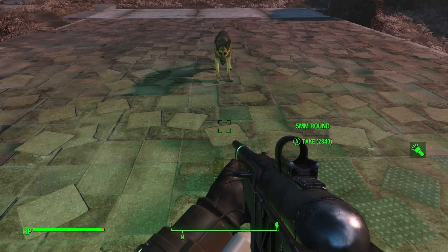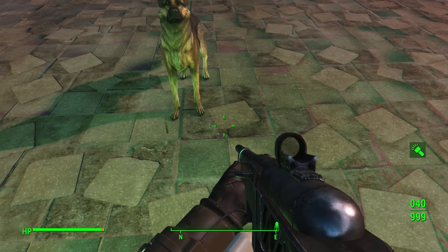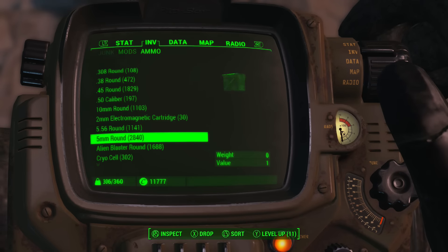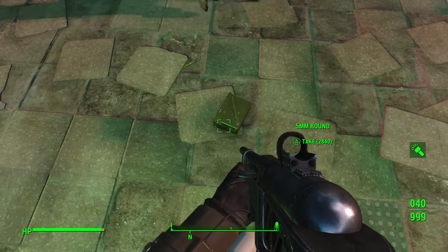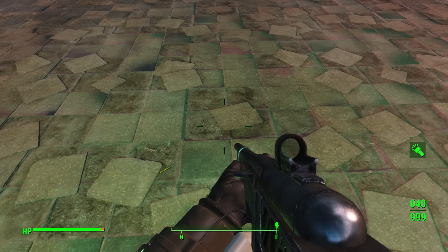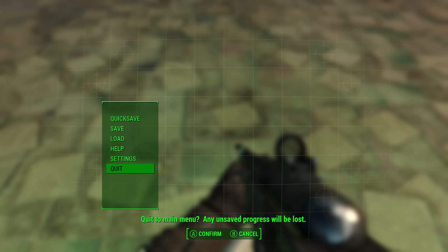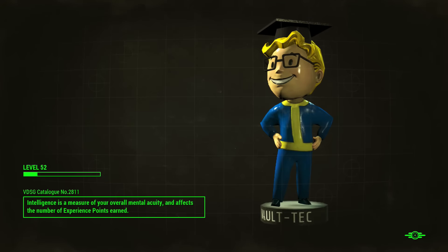So just as a quick recap: do the Dogmeat duplication glitch with whatever ammo stack you want to duplicate and double. Leave the ammo that Dogmeat drops on the ground from the duplication glitch, then go into your inventory and drop the ammo stack that you just duplicated with back onto the ground. Then manually quick save, quit to the main menu, and load that quick save that you just manually did.